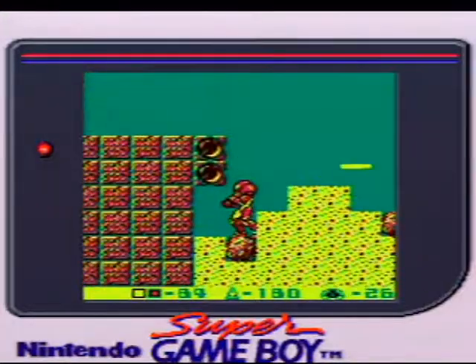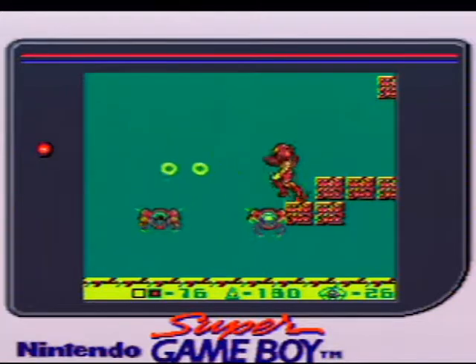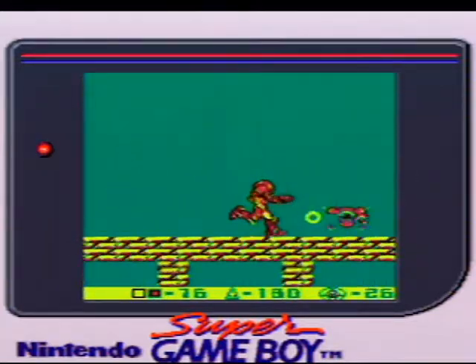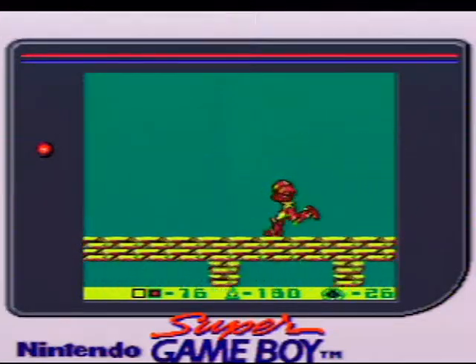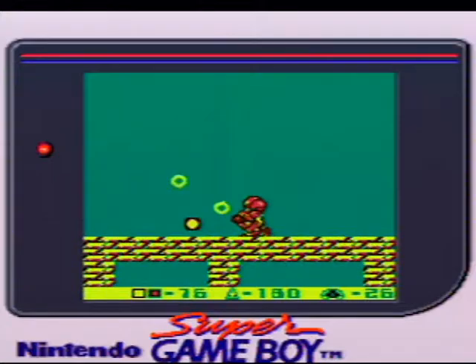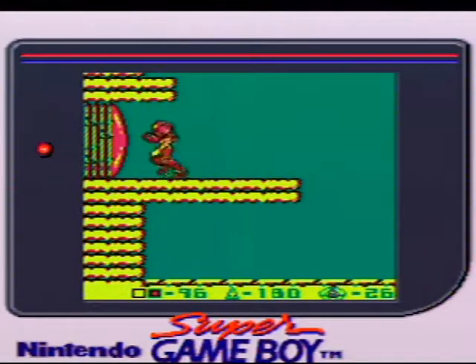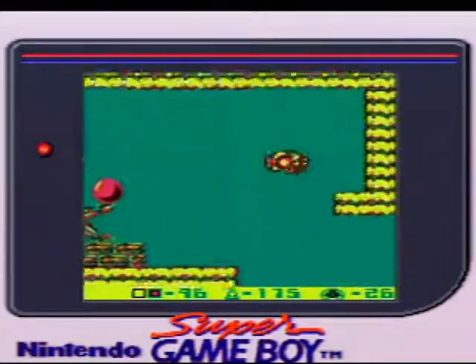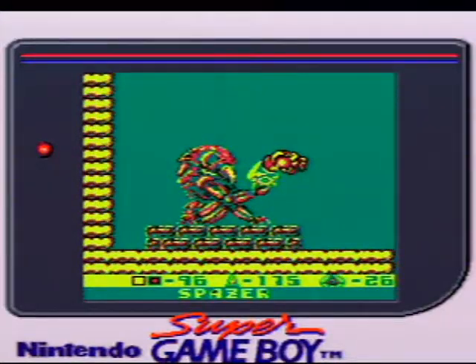This game introduces two new Beam upgrades, one of which is pretty damn useful and the other not so much, at least to me anyway. We're going to get the Spazer first and hopefully get the Plasma Beam before too long, because even though I don't really like the Spazer Beam, the Plasma Beam isn't too far off. So I have plenty of time to show off what it looks like and then switch immediately to the Plasma Beam thereafter.